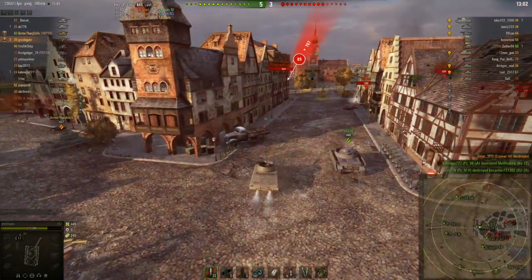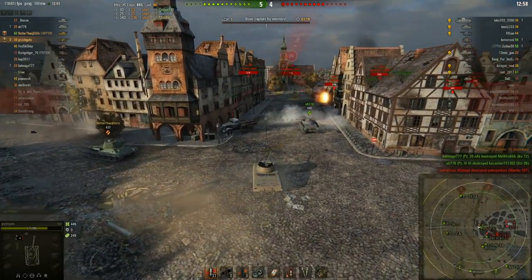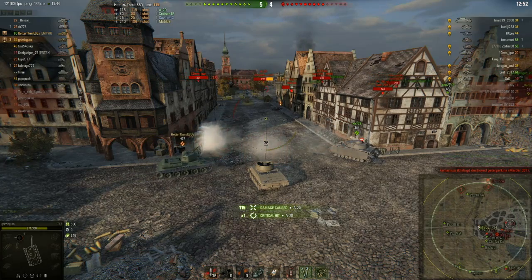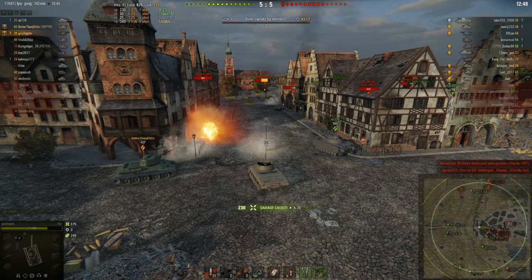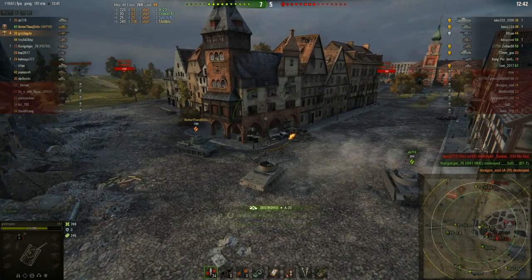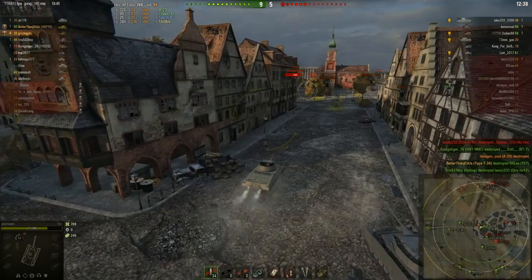Unnecessarily really. Grizz is pushing into town and he's taking some hits he probably shouldn't be taking either. The team's up five to four — there's a lot of action, a lot of fighting going on. We're trying to trade as much as we can, but trading in a T34 against a T67 is not a great deal.